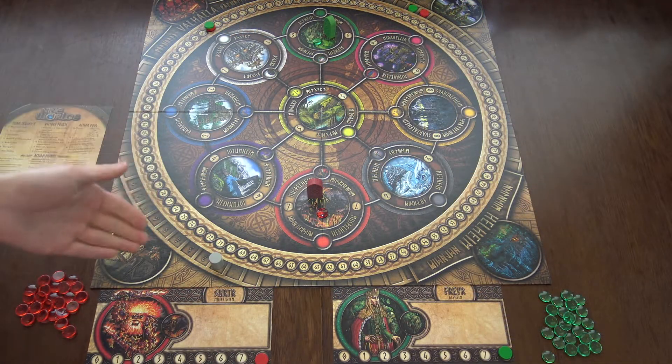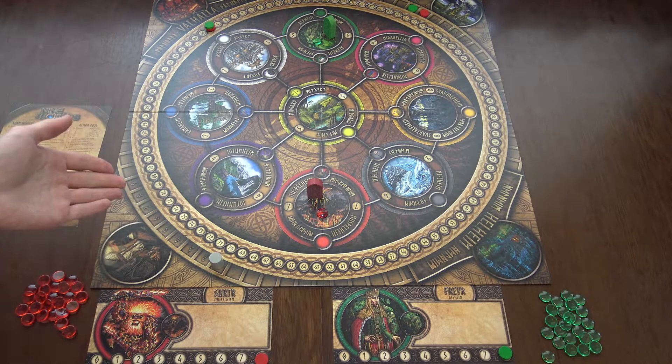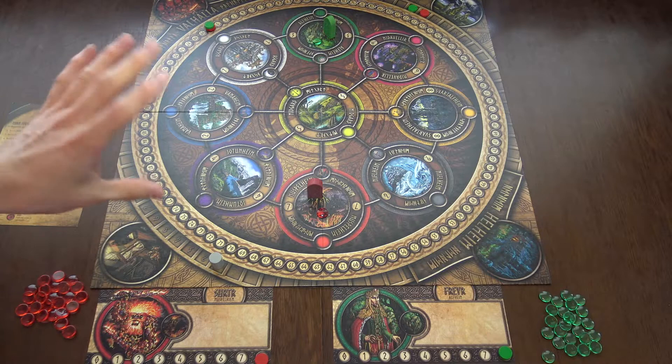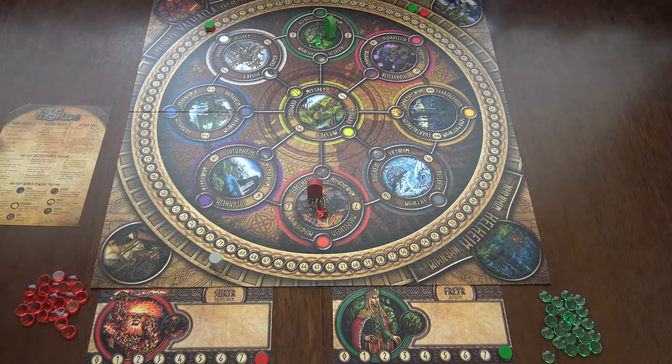Nine Worlds is played over the course of three, six, or nine rounds depending on whether you like the training game, normal game, or long game. It's an area control game where you want to score the most points to win.